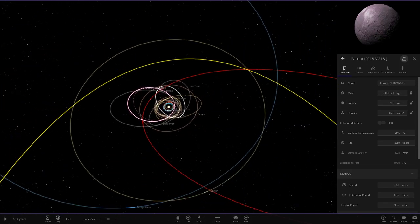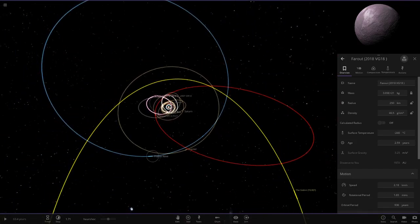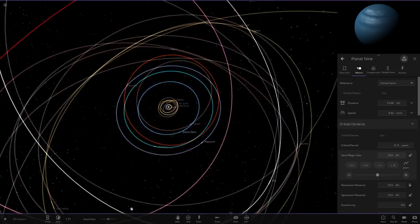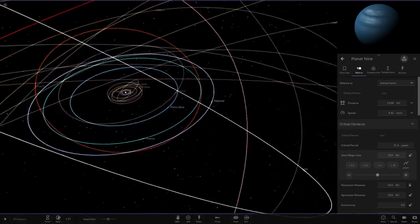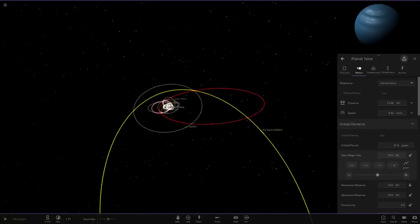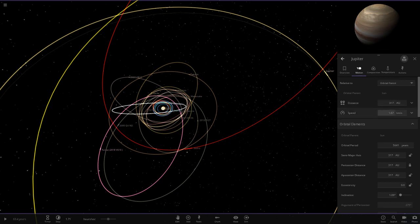The last object we can do is Planet Nine, which is estimated at 10 Earth masses. That puts Planet Nine at only 10 AU, making it within the orbit of Uranus — actually making Planet Nine a proper part of the solar system now.